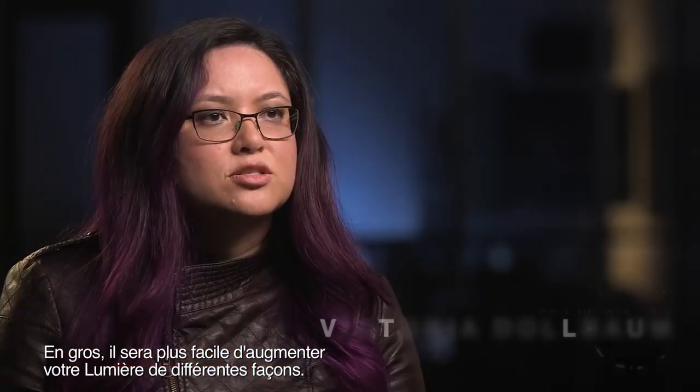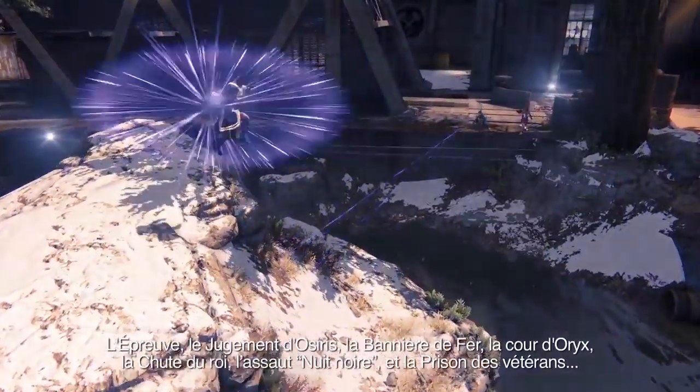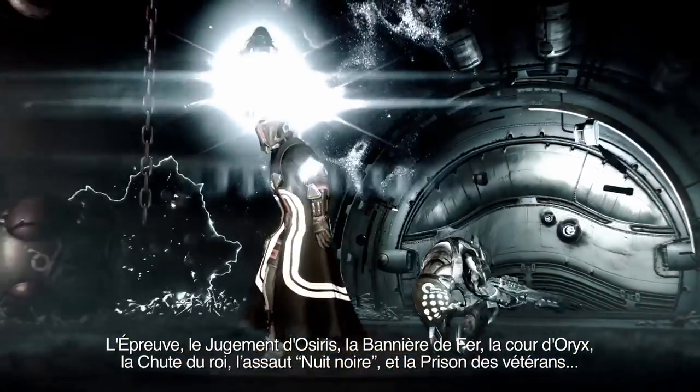We've basically made it easier to increase your light level through different sources, so whatever you're interested in there's something there for you — Crucible, Trials of Osiris, Iron Banner, Court of Oryx, King's Fall, Nightfall, and Prison of Elders. All roads lead to 335.